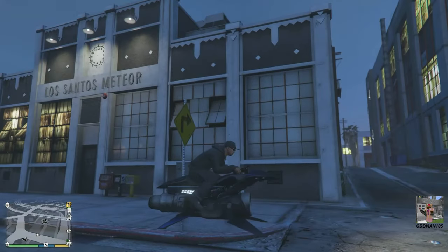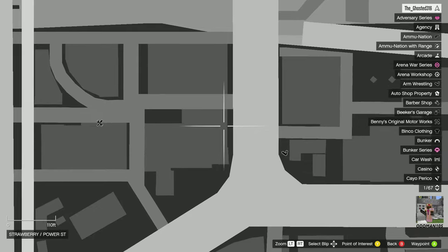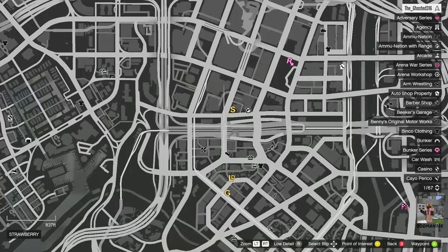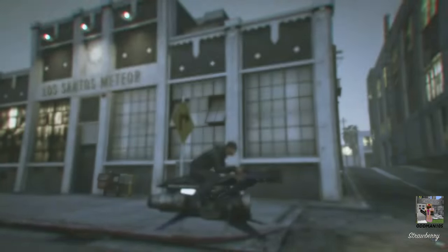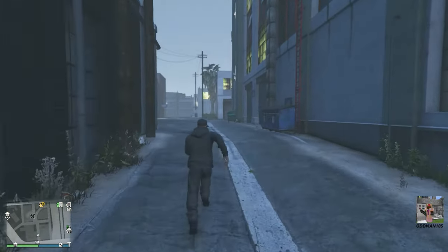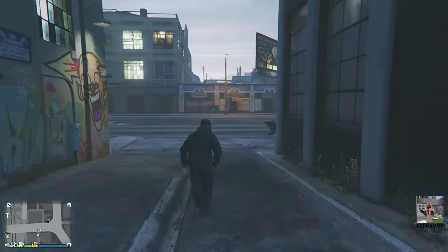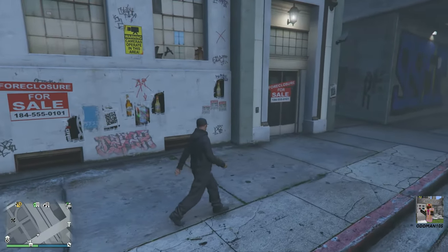Location number seven is the Strawberry nightclub, located here on the map — pretty much in the heart of the city. This is also one of the best locations for a nightclub property because of its proximity to main roads, and you've got the expressway right here, making it one of the best locations for potential sale and delivery missions. Your warehouse entrance is going to be down this alley, and your club's main entrance is going to be around the corner right down the street where the for sale sign is.